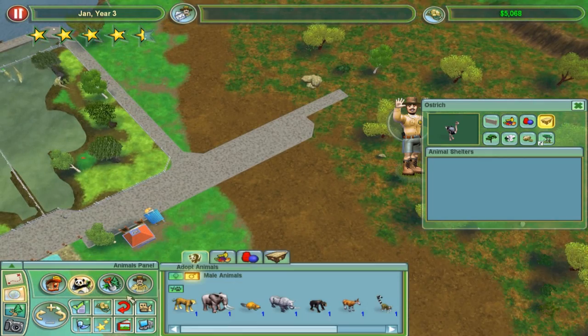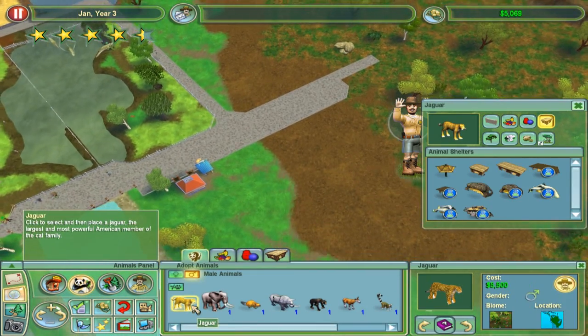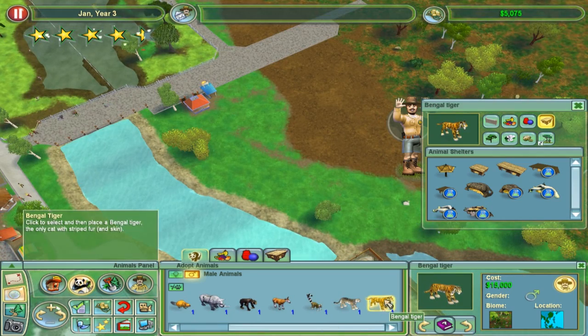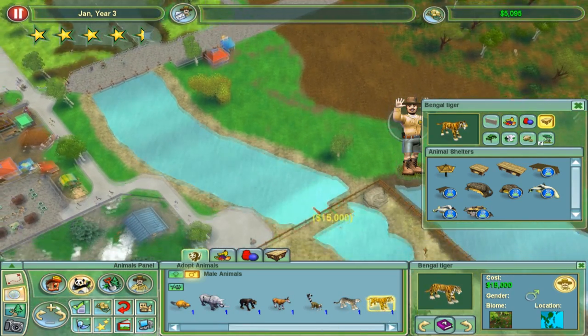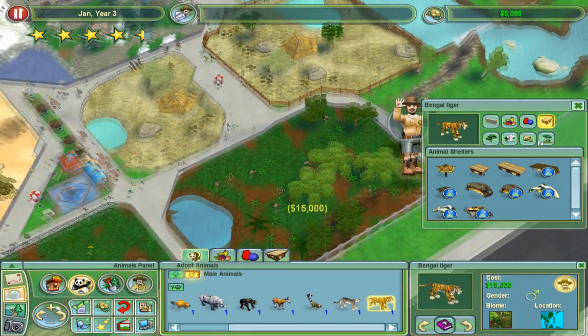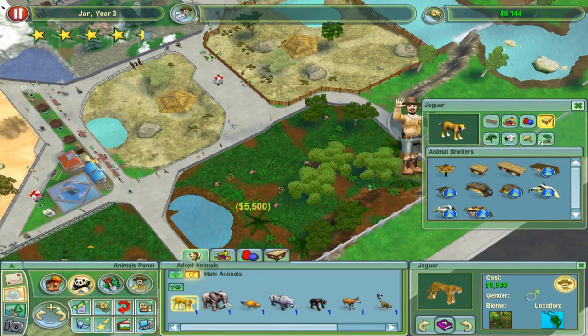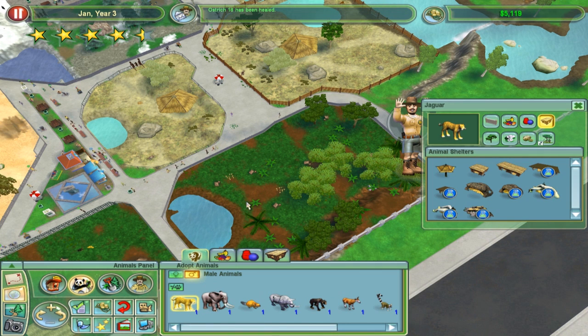I'd love to entice some more people up here. Let's see what animals we can get - a jaguar, they don't really cost all too much. Or a tiger - tigers I think are a lot more exciting, so they'd bring in more people. I don't think I can really afford that though, so maybe let's get a jaguar or two. We'll be able to get it at the end of the month, so I think that's what I'll get.